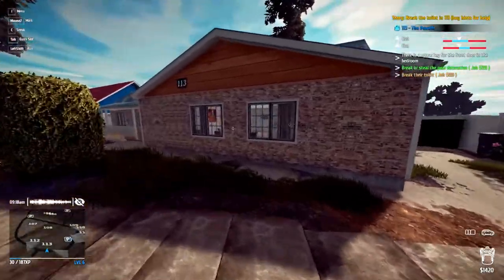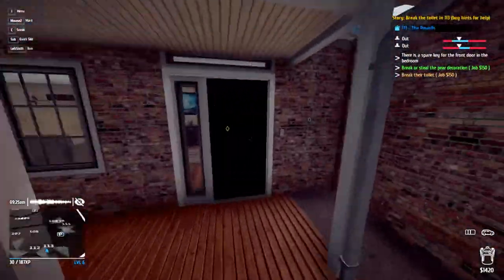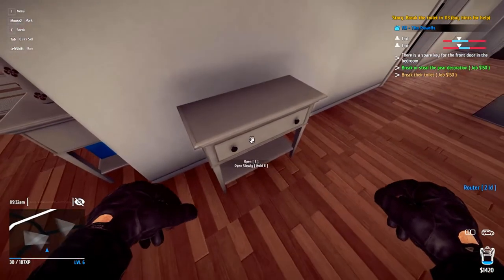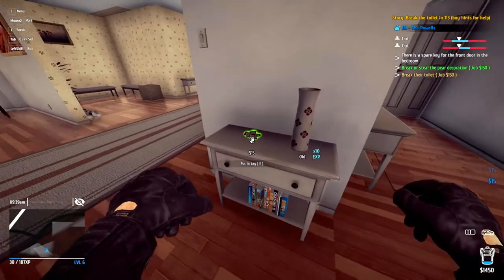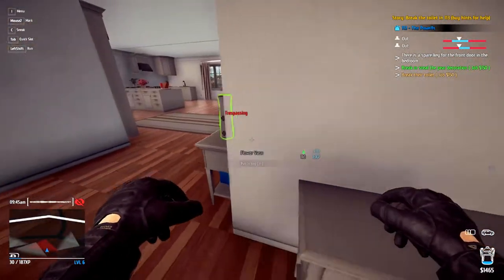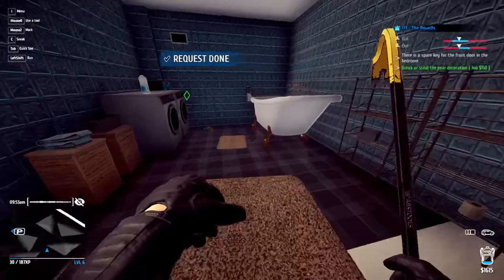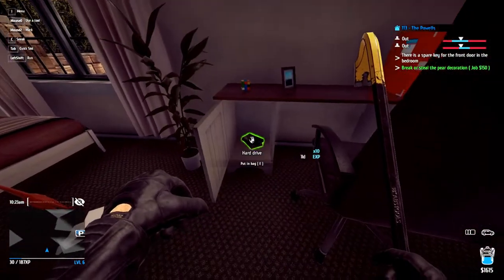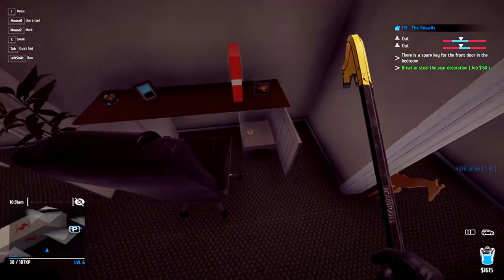Have they gone out? They better be. The other thing I kind of want to know is how do people from outside know that you're not the actual house owner? They see you from outside - how can they still see me when they weren't even looking my direction? Okay that's fine. Break the toilets - boom, done! We need to break the pear decoration wherever that is. This is a kid's bedroom. Hard drives - yeah, we'll have those. Old money.